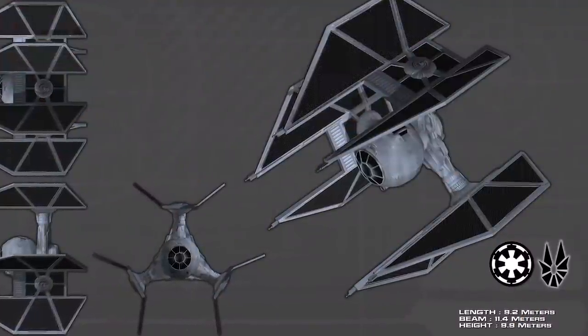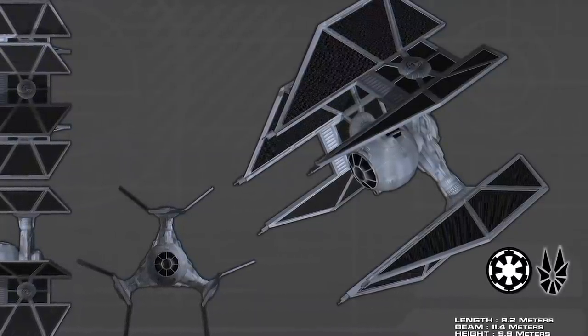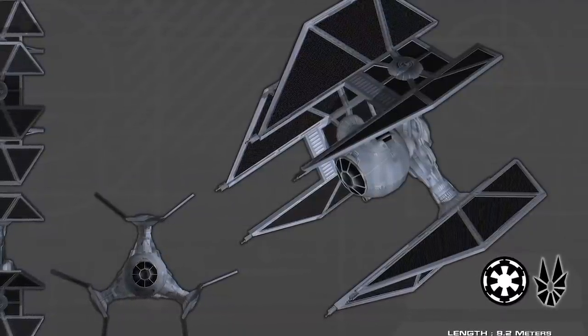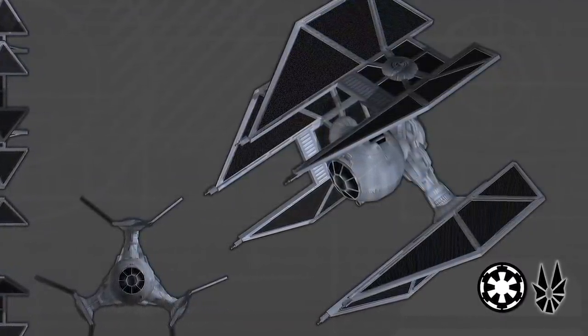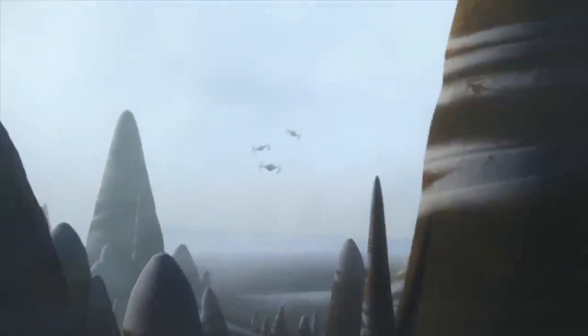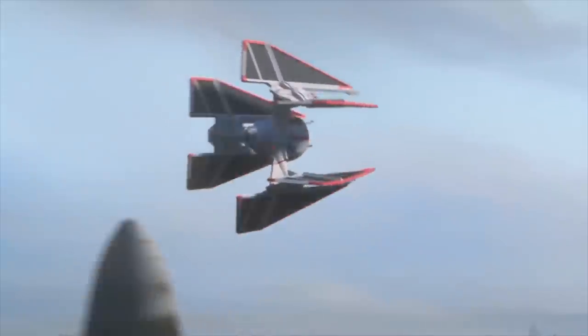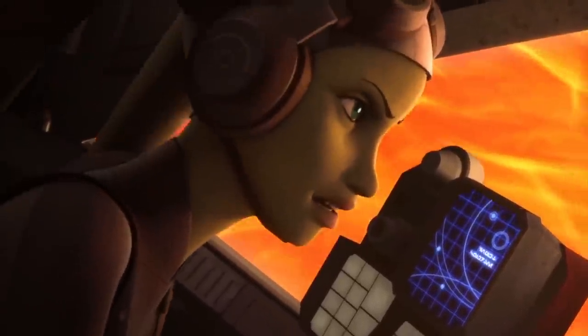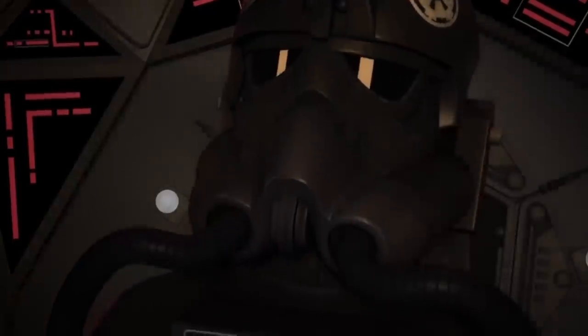In canon and Legends lore, the TIE Defender comes with six heavy laser cannons, concussion missiles, proton torpedoes, and a tractor beam projector. Unlike its counterparts, it is also fully shielded. This ship can do everything a TIE fighter, bomber, and interceptor are each built to specifically do. In Star Wars Rebels, the TIE Defender easily destroys three Y-Wings with no effort, though the rebels escape by hitting it with an ion cannon — showing those six heavy laser cannons really pack a punch.